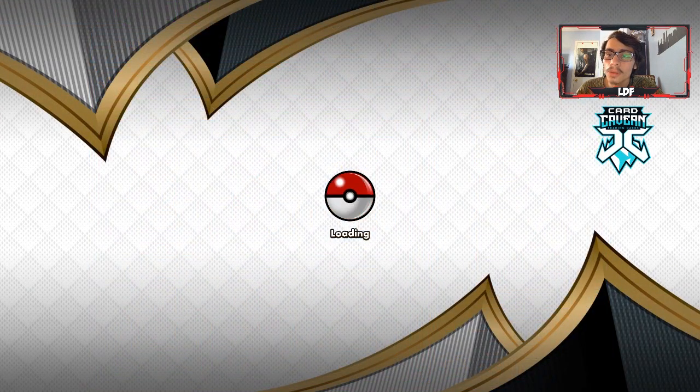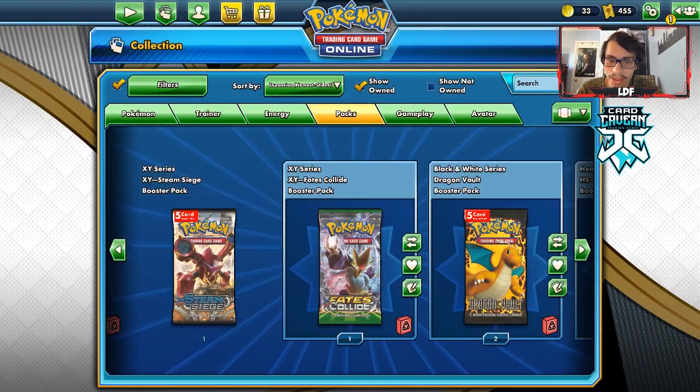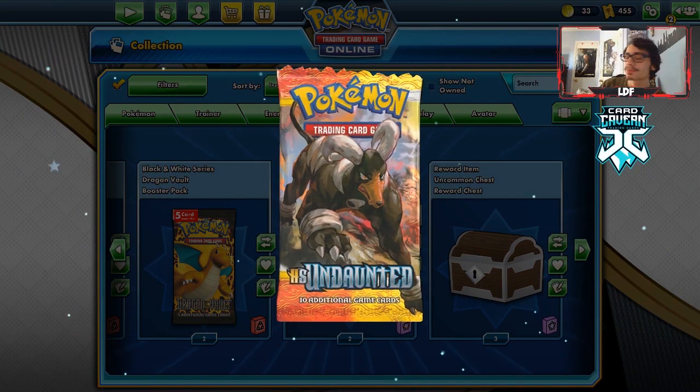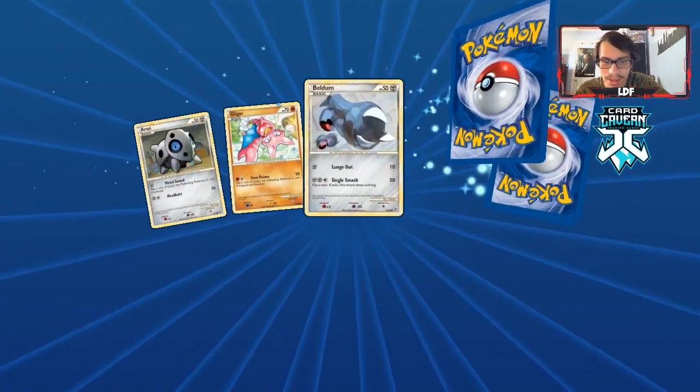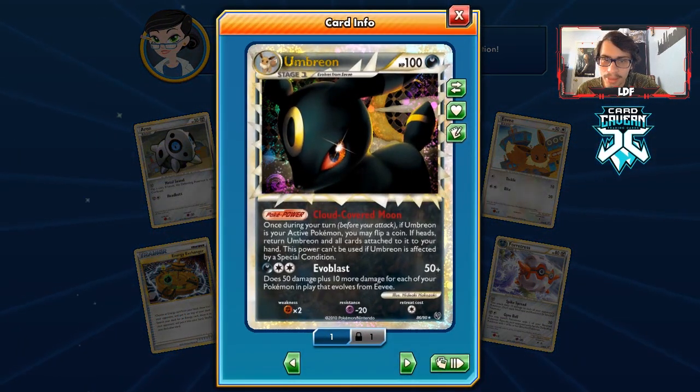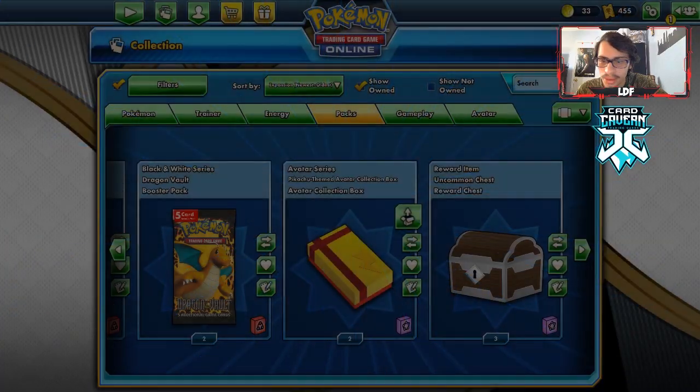We can buy a pack of Undaunted from the shop — I'm still trying to get the legend pieces from Undaunted, so we'll open it up. The Durian deck played pretty well. The only change I might want to make is bumping up the Professor's Letter count. We pull an Umbreon Prime — not a bad card at all.